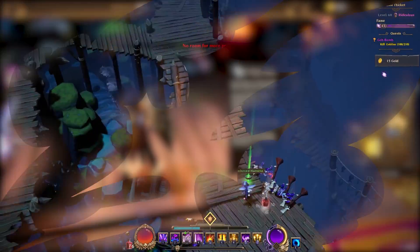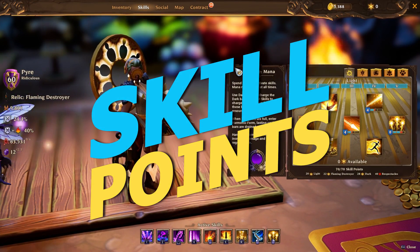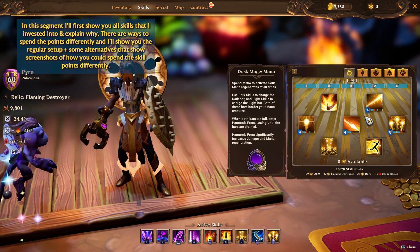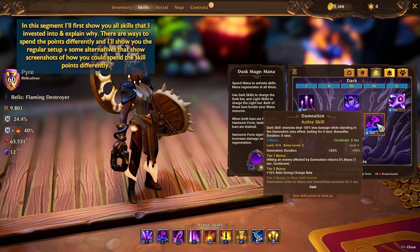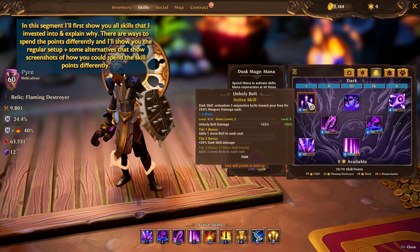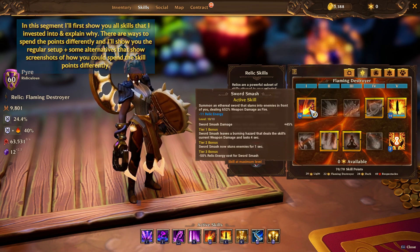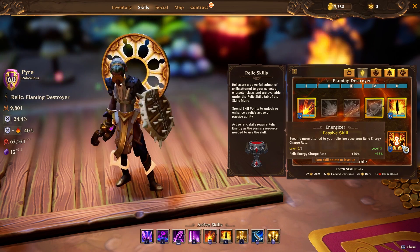Let's go to the skills first. For this build I would suggest: 8 points in Observer, 4 points in Holy Fury, 4 points in Light Spear, 4 points in Holy Bolt, 4 points in Entropy, 4 points in Damnation, 8 points in Energy Spike, 4 points in Shadow Step, 4 points in Unholy Bolt, and 4 points in Dark Spears. We also take Sword Smash at level 10, Summoning Smash at level 10, and the remaining two points go into Energizer.